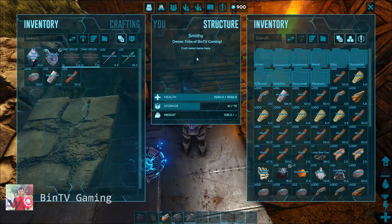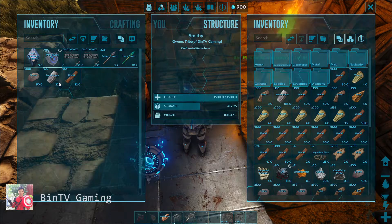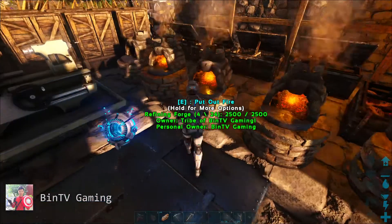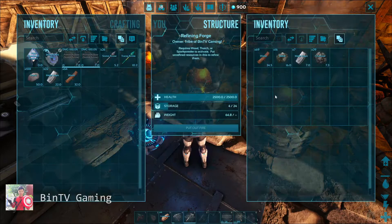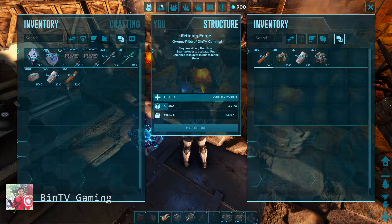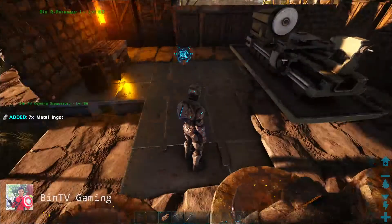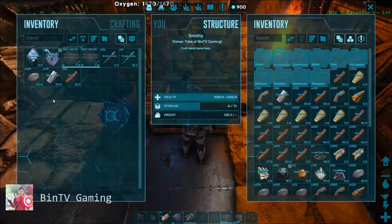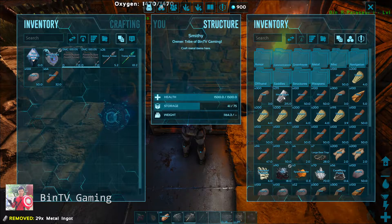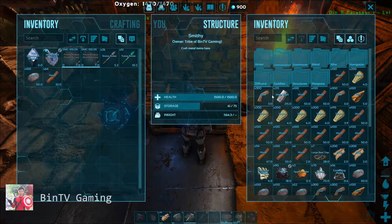We return to the Smithy inventory. We need metal ingots. We have metal ingots — we return them to the Smithy table inventory. And now I have 215 metal ingots.